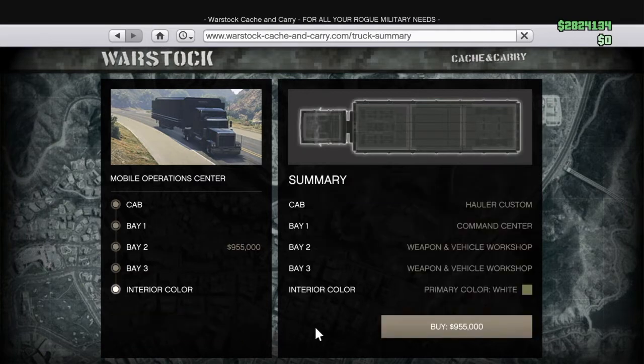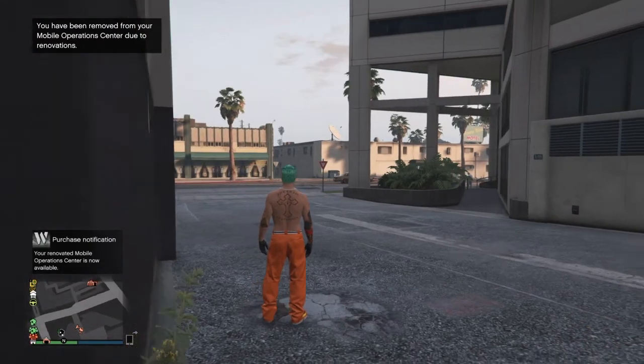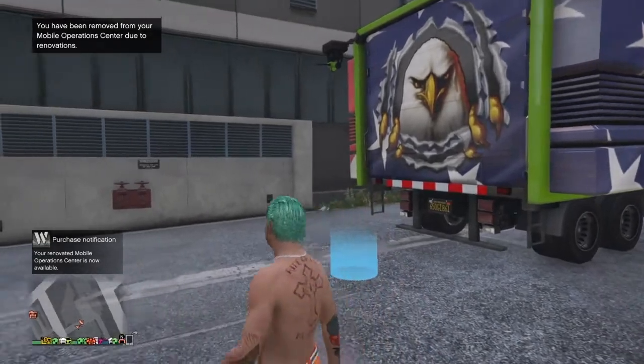That's the only time you've got to do it, unless you're going to convert it over to personal vehicle storage. So that being said, you're going to get kicked out, and once you go back in, you should have your Sultan RS inside.